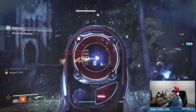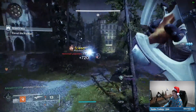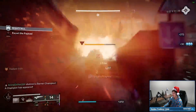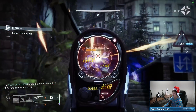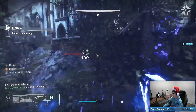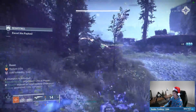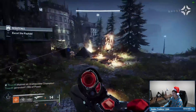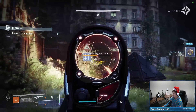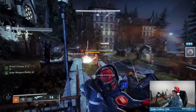We're just going to hang back here and chill in our Healing Rift. This build has a lot of healing — you can invest in all your healing abilities, so you're pretty safe. And this build is able to stun both of the champions in this activity without any champion mods whatsoever, because with Radiant I have anti-barrier icons on all my weapons, and ignitions stun Unstoppable champions.